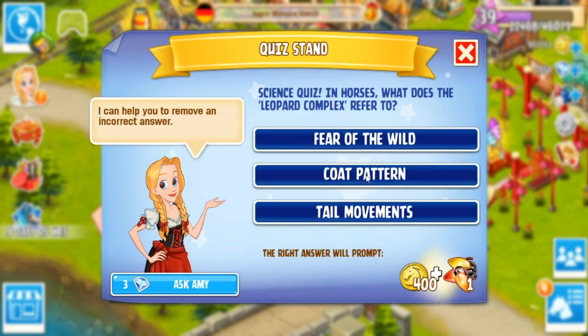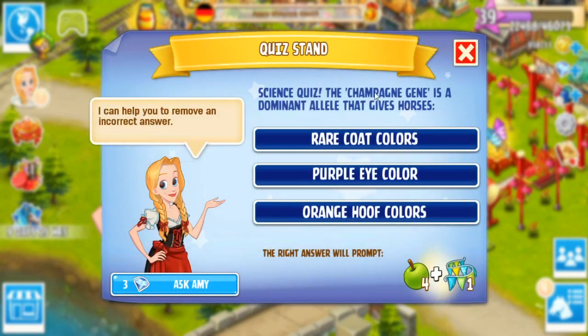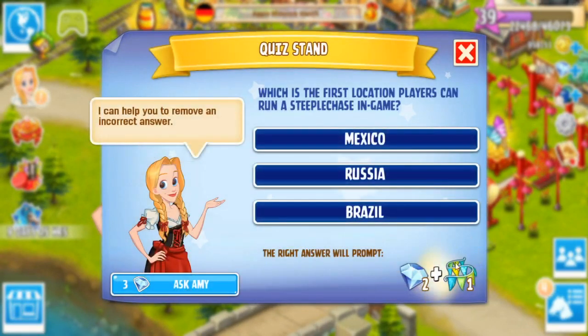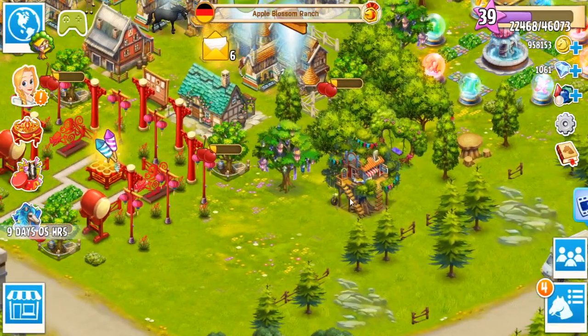Science quiz. Oh, the leopard — that's the coat pattern on horses. Yes! And then the champagne gene is the dominant allele that gives horses rare coat colors. We're getting things! Oh my gosh, this one has diamonds. What is the first location players can run a steeplechase in Mexico? That is Mexico. Yes — we got diamonds and we got flags from that. Go trivia challenge!